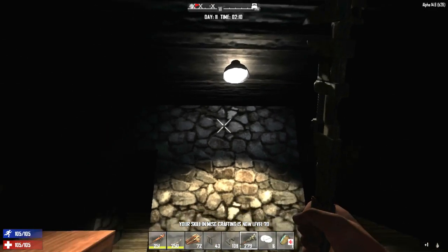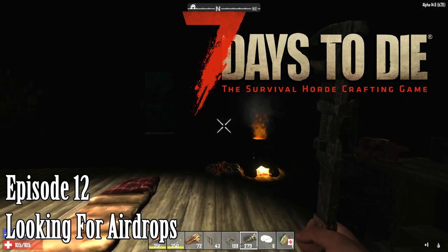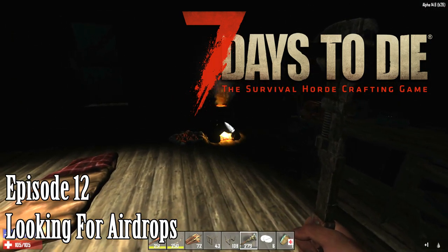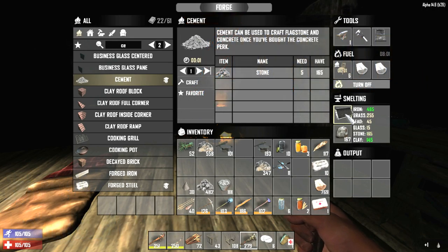Hello everybody, welcome back to another wonderful day of Charlemagne Wars' Seven Days to Die adventure. It's almost day 11 and I'm going to check out an airdrop. In the meantime I'm kind of just trying to move all this stuff into the forge, process this, and so yeah, as soon as it gets to four o'clock I'll be right back — just pushing all this stuff into my forge here.